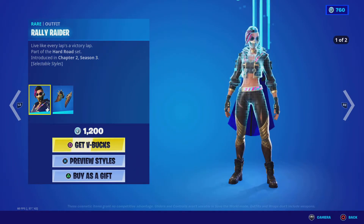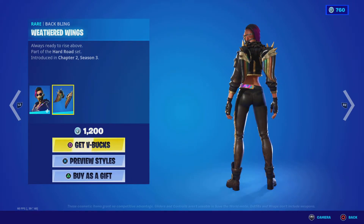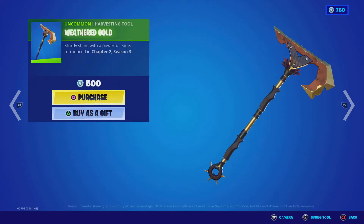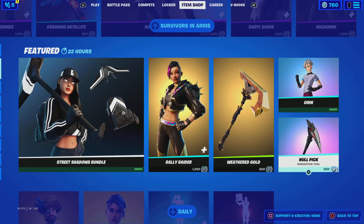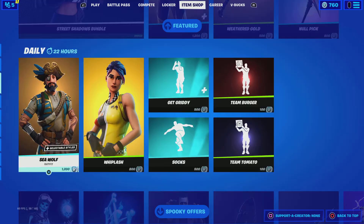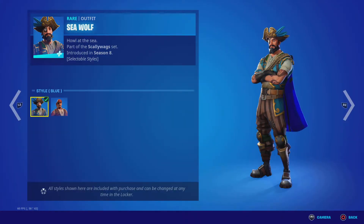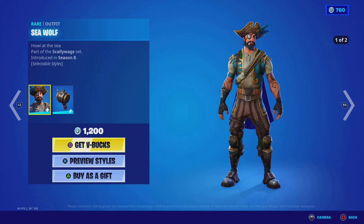Rally Raider has two styles: default and unmasked. Weathered Wings, Weathered Gold — here's the sound. Orrin — confusion jump kit, neural pick — here's the sound. Sea Wolf has two styles: blue and brown. And the Barrel back bling.